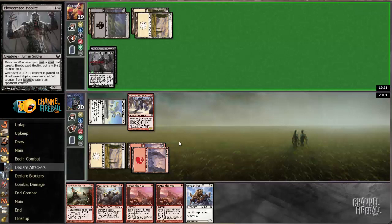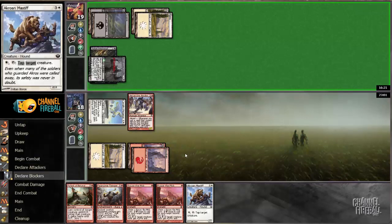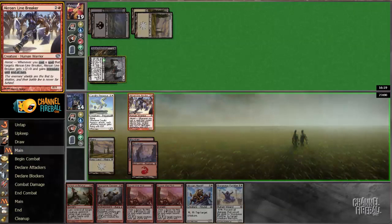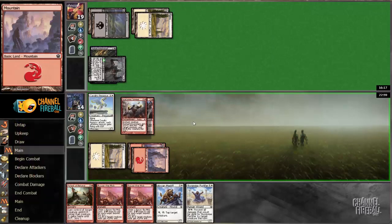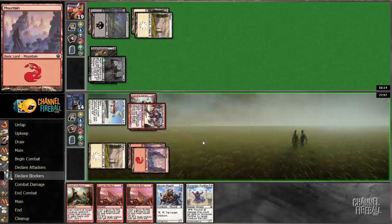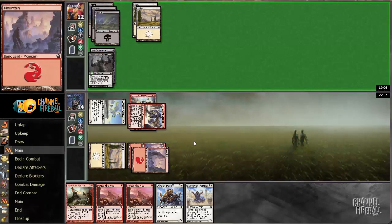All right, we've got ourselves a race. If I draw land I still think I play Mastiff, since Mastiff keeps Blood-Crazed Hoplite off my back. I'm drawing Fearsome Temper and smashing for seven. Can I kill my opponent next turn? I guess I can — next turn I get to cast double Rouse the Mob and attack for 13 in the air, trampling.